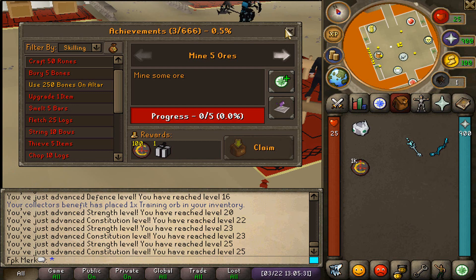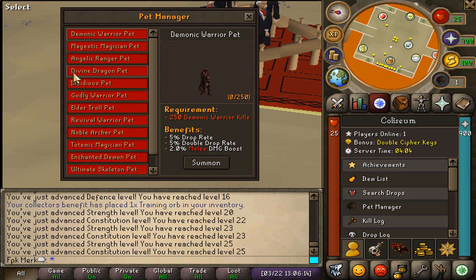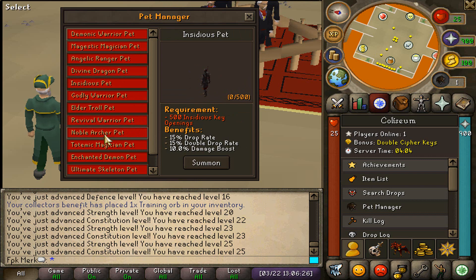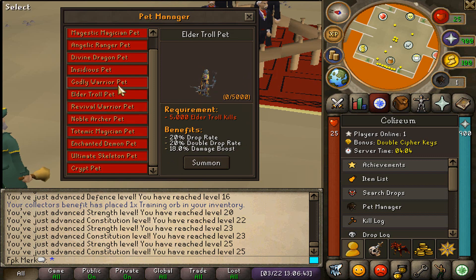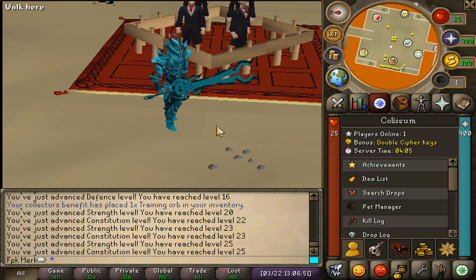You can actually make a lot of money just by completing these achievements. The owner also told me that there will be more than 1,000 different achievements. The bet system in Colosseum is also very, very unique — you can unlock bets by achieving certain kill counts of the bosses. These bets also give different benefits. For example, the crypt bet — you can unlock it after opening 2,500 crypt keys, and the benefits are 90% drop rate, 90% double drop rate, and also 60% damage boost. Look at all these cool NPCs as well — they look super cool.